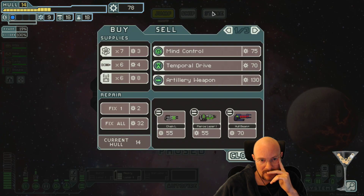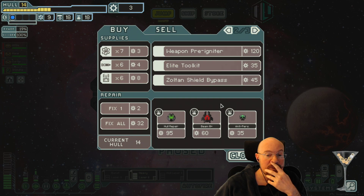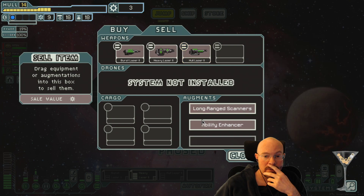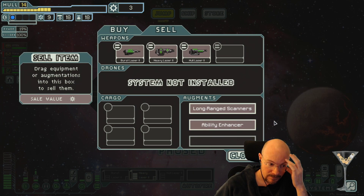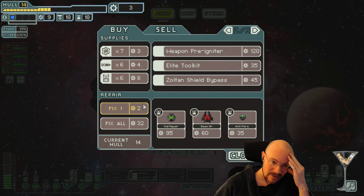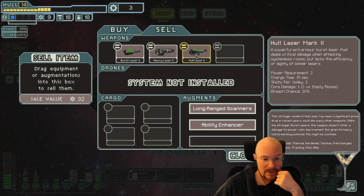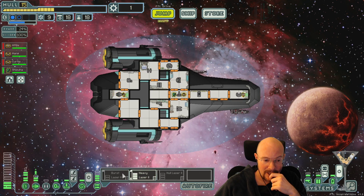I have two system slots here. I feel if I don't get cloaking and hacking for the boss fight, it's going to be really hard, but I'm going to get Mind Control. There's Zoltan's Shield Bypass, actually. Interesting. 52 scrap. So I could sell this whole laser and this ability enhancer and get Zoltan's Shield Bypass. But I want that. Just get a clone bait - I have a clone bait. Do I want to get Zoltan's Shield Bypass with only two boarders? Probably not.